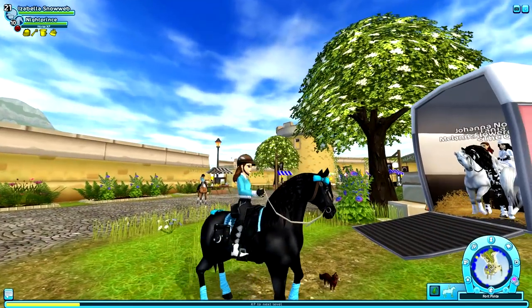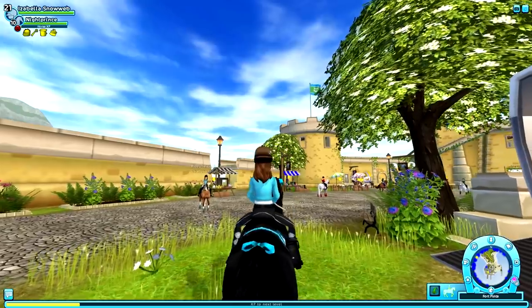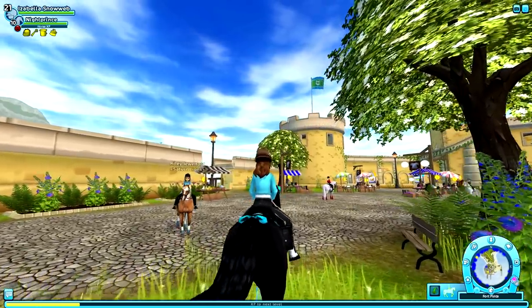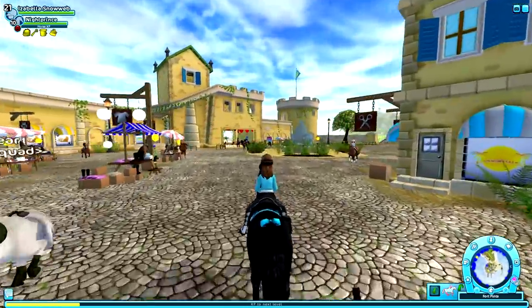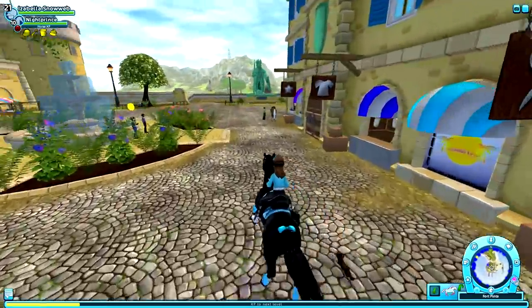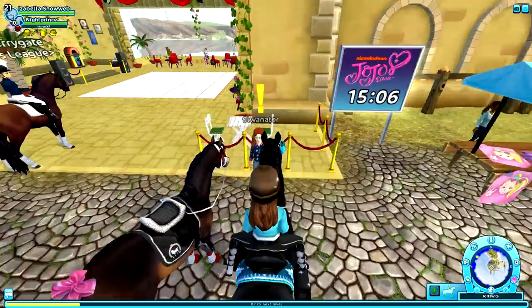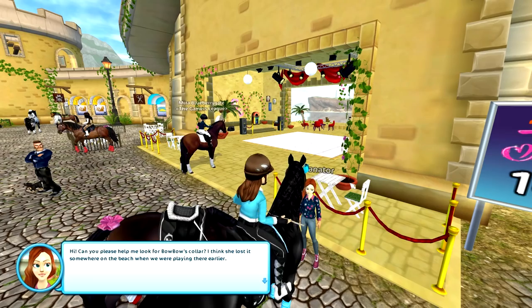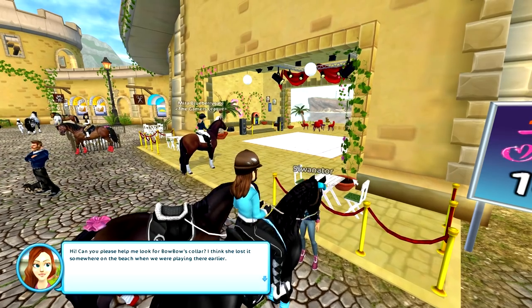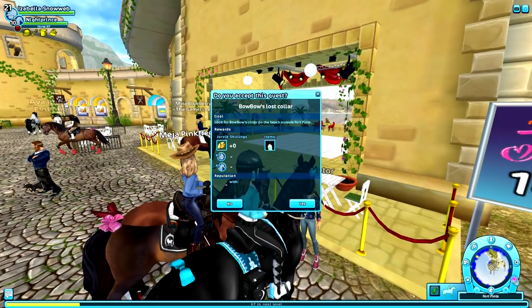Next up we have a brand new quest with Jojo because her dog Bobo has lost his collar. Let's find a Sewanator to check out this quest and find back the collar. Hi, can you please help me look for Bobo's collar? I think she lost it somewhere on the beach when we were playing there earlier. Of course I can!